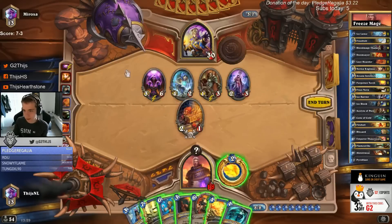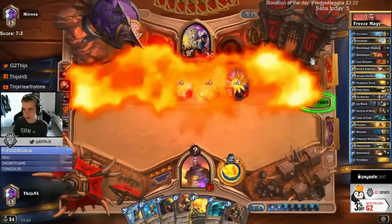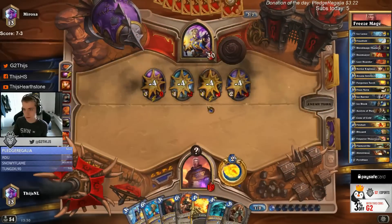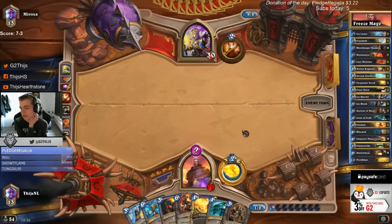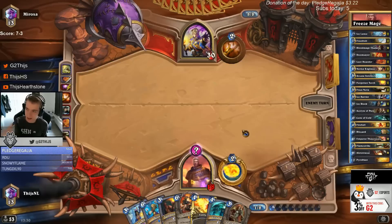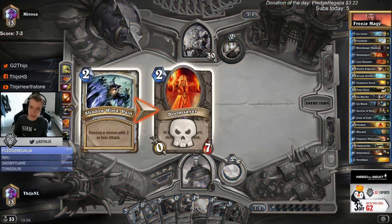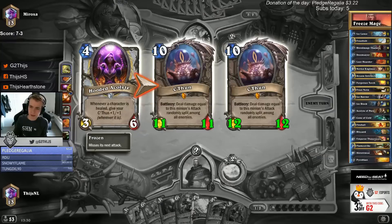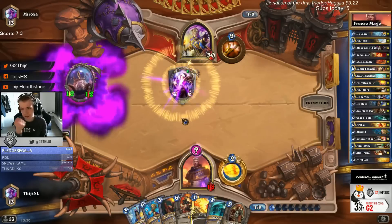I think it's pretty good now playing with a greedier deck, running one Flamestrike. I still want to be really greedy with my Emperor - I need to draw Alex first, need to draw Frostbolt, Ice Lance, maybe Telnos, more burn, and then it's gonna be better. His C'thun was 12/12. Yeah that card is good.